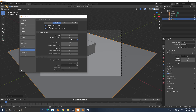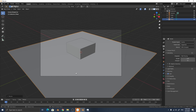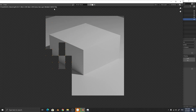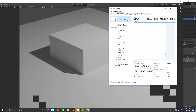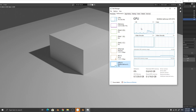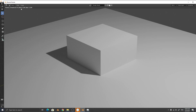I think combined GPU and CPU rendering is much faster. Let's see — I press render now. The tile size is 128. Let's check the Task Manager: CPU is running at 100% and GPU is running at around 32–40%.